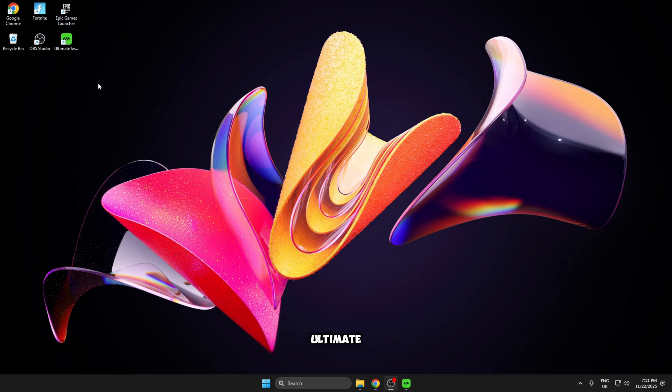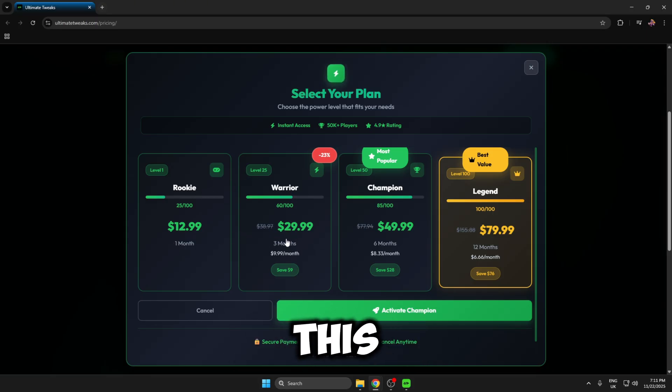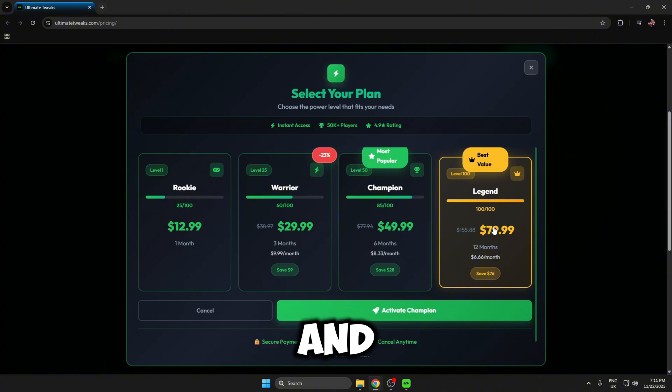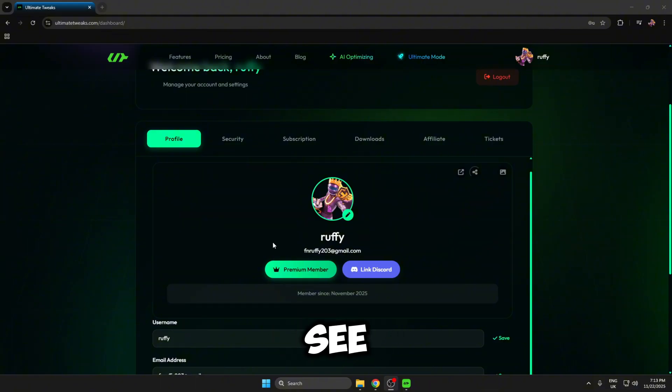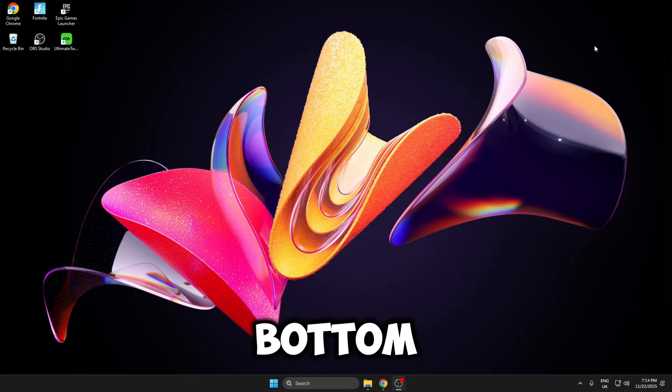I've just gone ahead and installed the Ultimate Tweaks. If we head over to their website, you can see that for one month it's $12.99 — these tweaks are a monthly subscription, so you've got to keep paying every month. You can have the Rookie tier, the Warrior for $30 for three months, Champion for $49 for six months, and Legend for $80 for 12 months. For the best value you can get the $80 option for a year. I'm going to be getting this for one month for this video just to test and benchmark the tweaks. I've just upgraded to premium. I'm going to restart the utility — it still says I'm a free user — then I'll show you the utility, apply the tweaks, and benchmark them in the creative map.